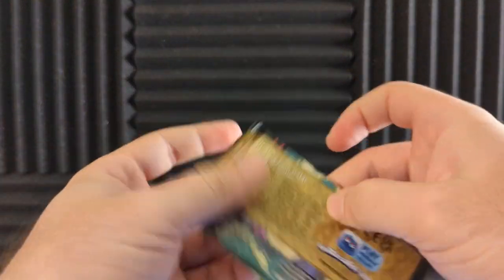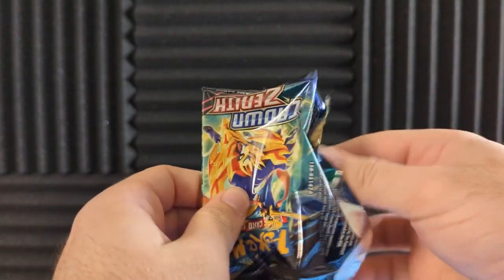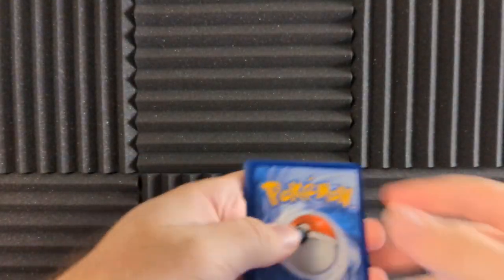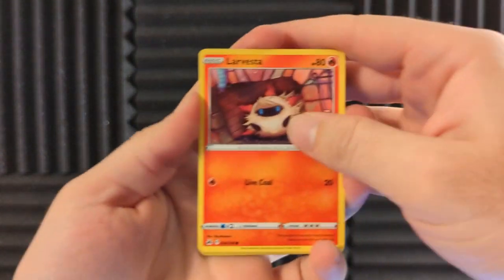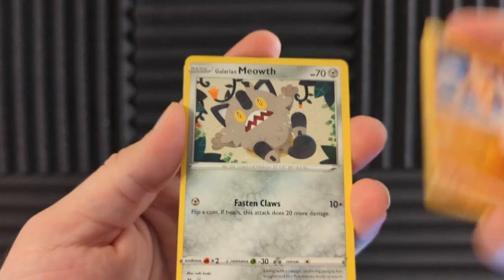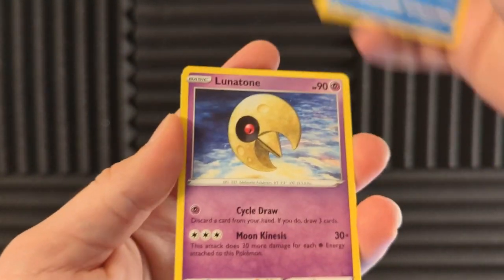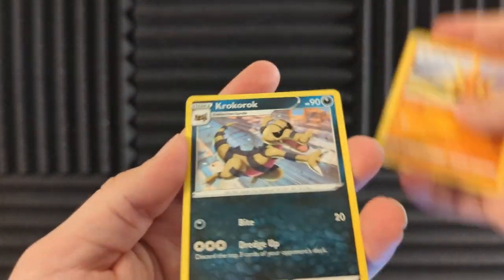And we have our last pack. I always kiss our last pack for some last pack magic. Can we get something special? Our Besta Tangela — that's different. Ball Guy. I thought we had seen pretty much every card, and here we go with a set of whole new cards that I haven't seen yet. Lunatone. I'm gonna open up that Pokémon Go.